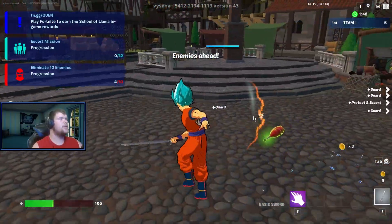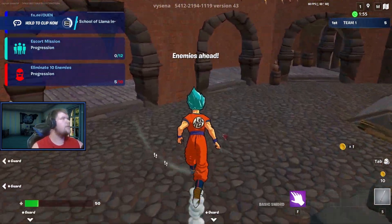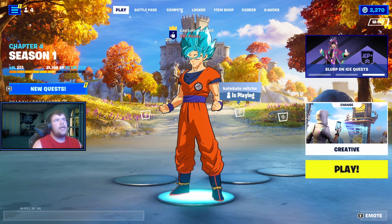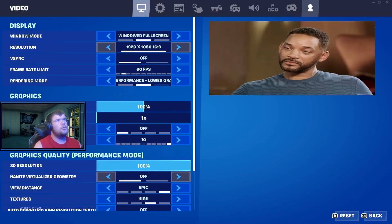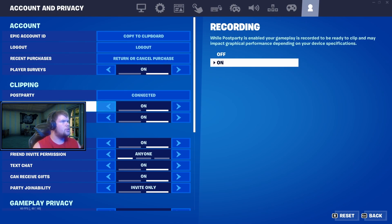Let's see if it came over - no it didn't. But it showed up earlier when I killed a guy and it was like 'do you want to send the clip?' All you do is hold the button. I'm gonna hold the button - it sends it. If you don't like it popping up every time you get a kill, you can go to settings, go to Account at the very end, and here it is - Post Party is connected.